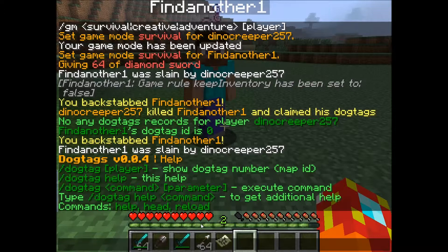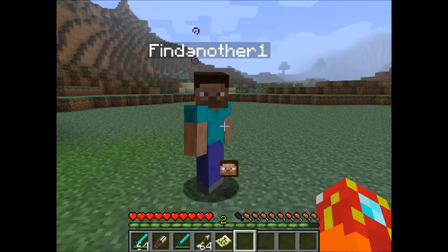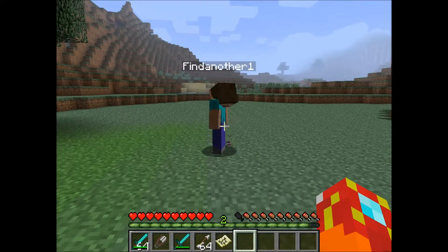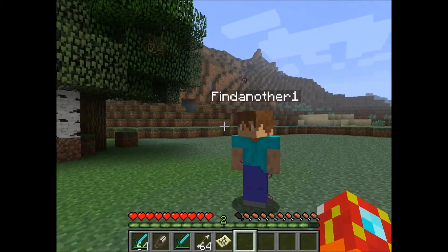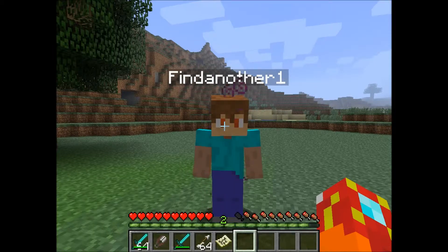This command drops the head with the player's skin. It's slash dog tag head, space head, space, and the player's name. There we go — there's my head, and I'm wearing his head. There's also slash dog tag reload, which reloads configuration from the config file, so that's pretty much server-side stuff.